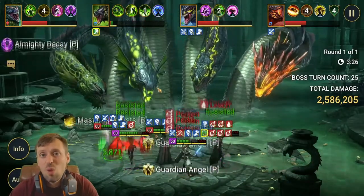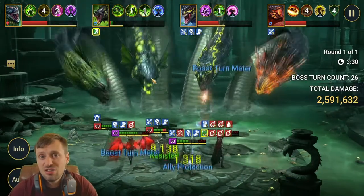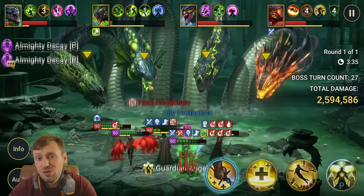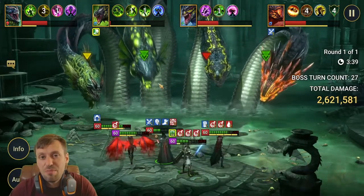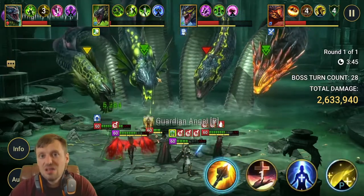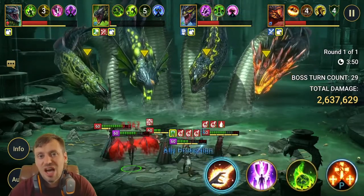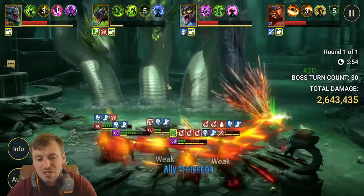When True Fear is on your champions, save their big-hitting abilities, do the A1 to remove the True Fear, then fire your A2 or A3 for big damage. You can sort of avoid it that way.